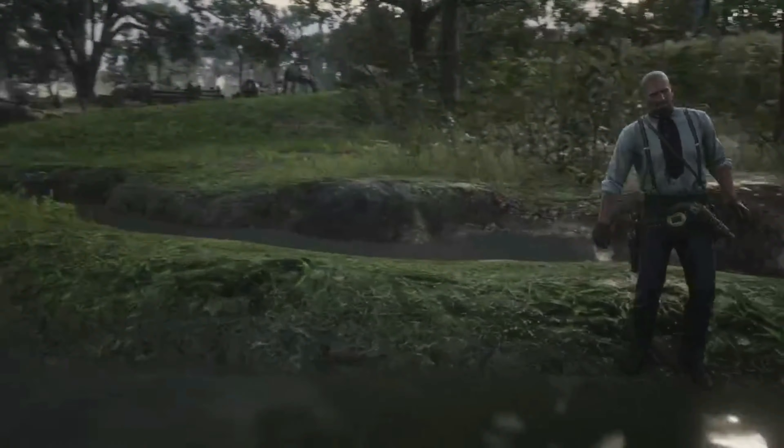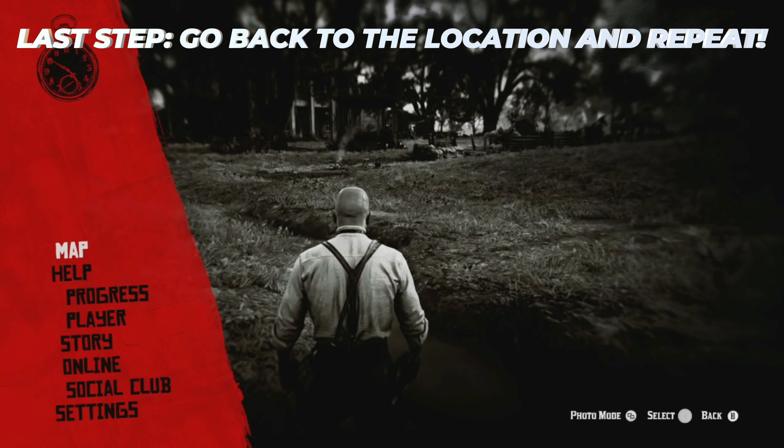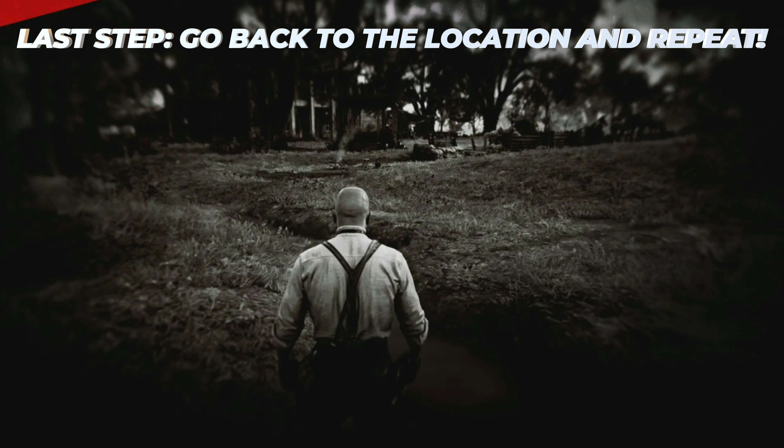When you load back into the game, just go back to that location. I'm going to call my horse, set a waypoint on the map right here, and just go back to that location.